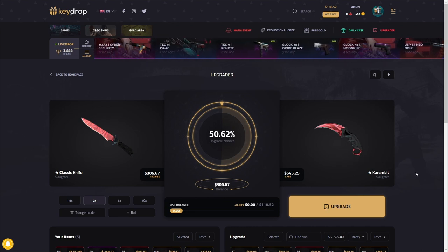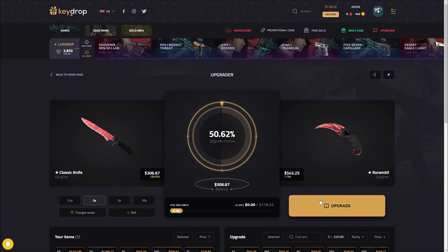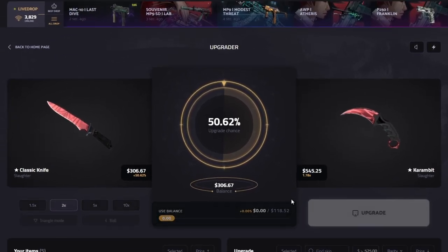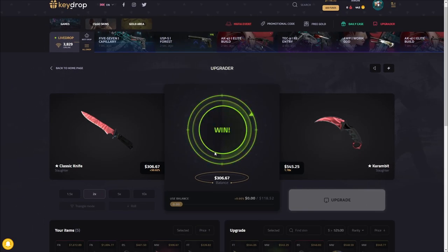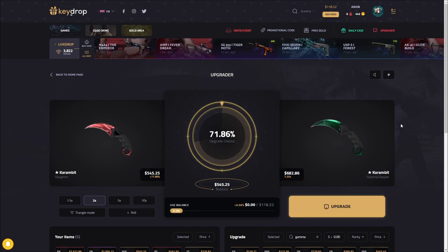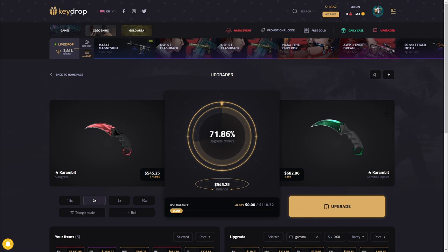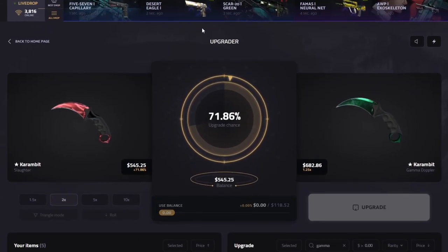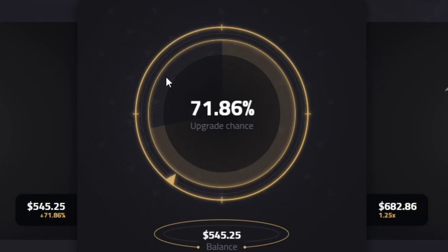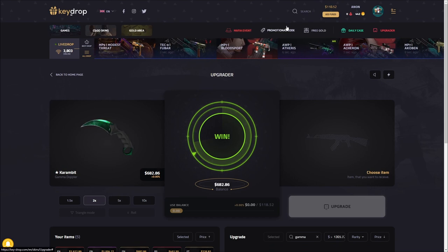We can't stop there — Karambit Slaughter, oh please. This would officially be like twenty dollars to a 500 knife. Three, two, one — come on, I think we're gonna hit that. Keep going, don't stop — we got that all day! 545 dollars! That is crazy. There's only one skin I would rather have and that is this Karambit Gamma Doppler — such a cool looking skin. If we hit this one we're about 500 up this video. Three, two, one — oh, maybe it is — oh no, stop. Oh my god, I'm good I was thinking about going for a bigger upgrade there but I'm really glad I didn't. 682, plus our balance.